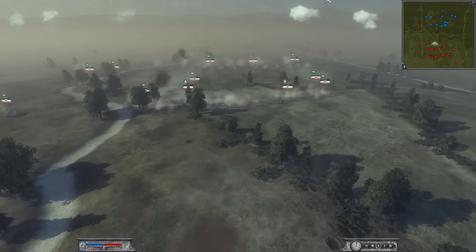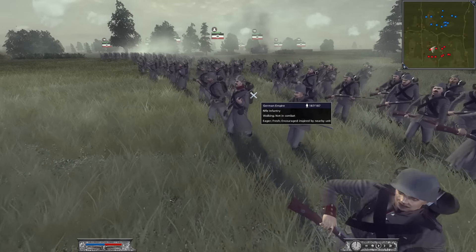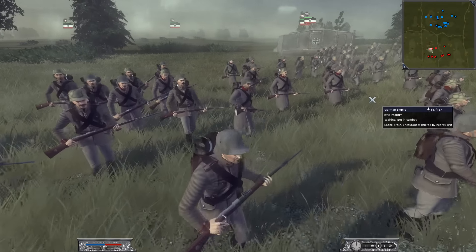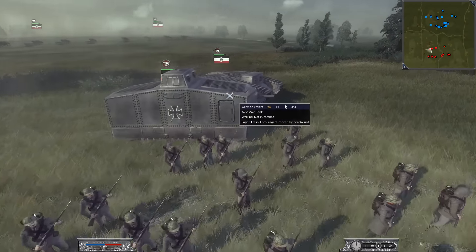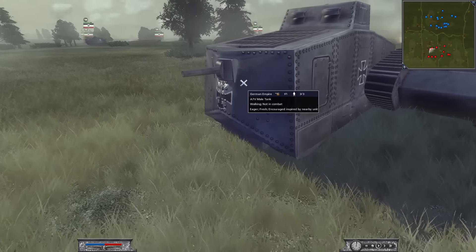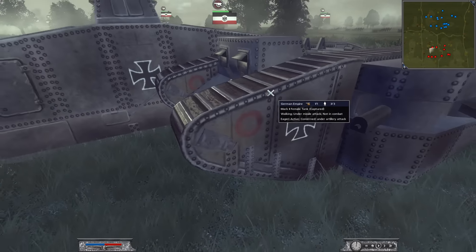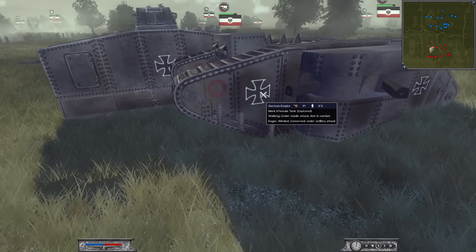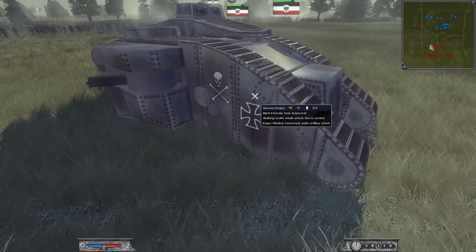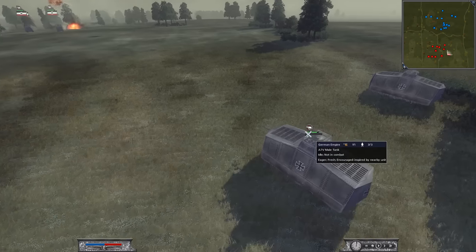Let's look at the German Empire. For his rifle force, he's just got rifle infantry — the Germans looking really cool. I love the German uniforms in World War I and World War II. He's bringing about six units of the A7V male tank — it's a very boxy looking tank. And then the Germans have two units of the Mark II female tank. I love the logos and such on it. Very death-looking. Very awesome. We've got more male tanks over here.